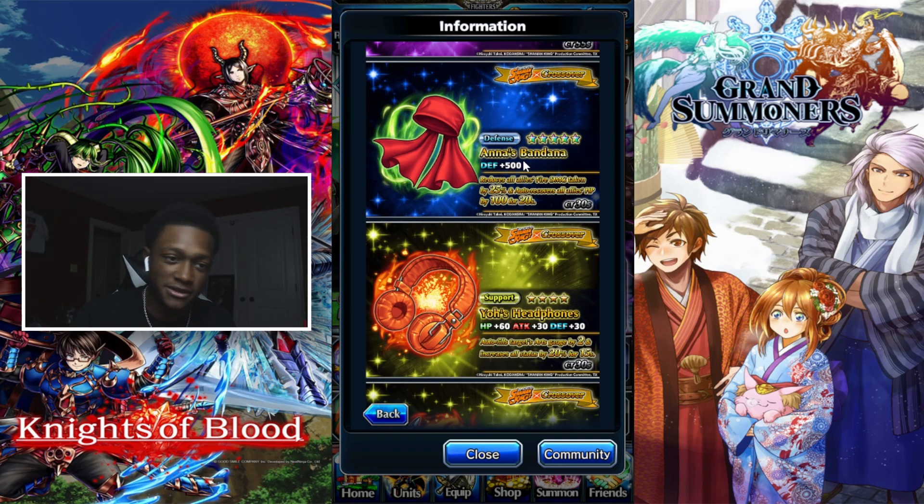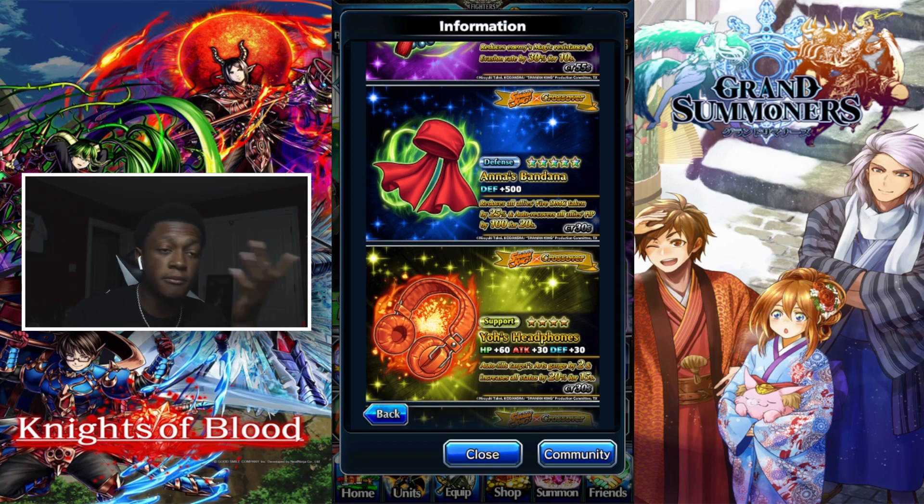Five-star defense — Anna's Bandana — reduces all allies' fire damage taken by 25 and auto-recovers all allies' HP by 100 for 20 seconds. So when you're going against certain bosses with certain elements, you can definitely run this defense equipment and get some HP recovery with it too. Sometimes defense equipment will also give R gauge, like what I have on Saitama when I nuke with him.